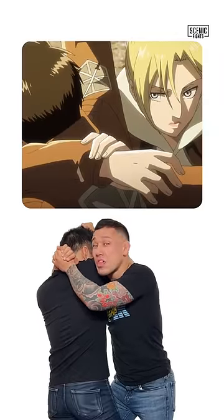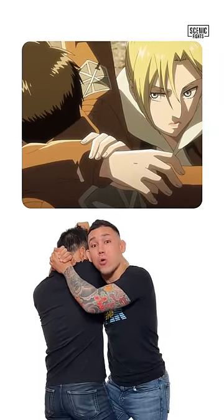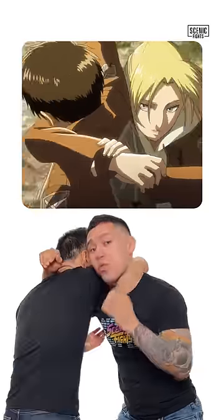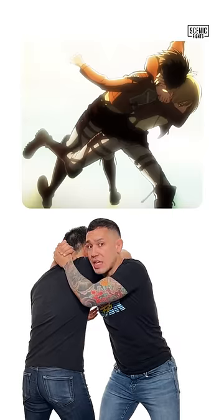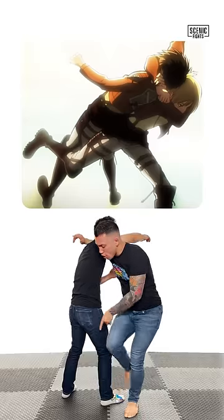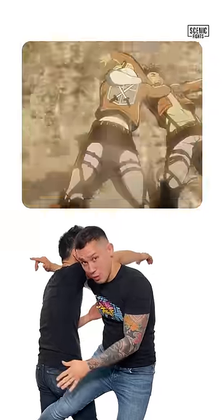Now, on the ground, this is referred to as a katakatame, which does turn to a strangle. For now, she's just holding it for control purposes. The throwing technique that Annie does is referred to as a sotogaruma. We can tell it's this technique because when she steps through, notice how she hits the far leg, which picks Aaron up and lands him to the ground.